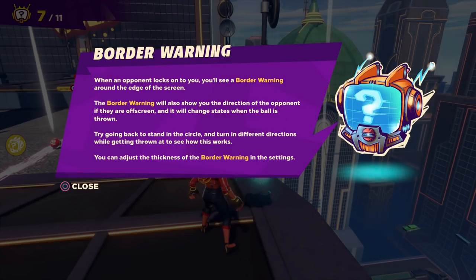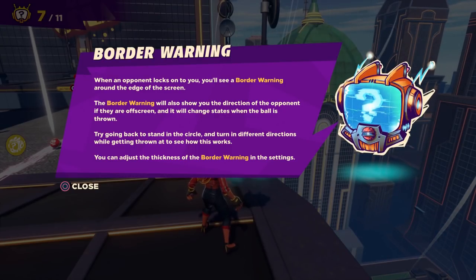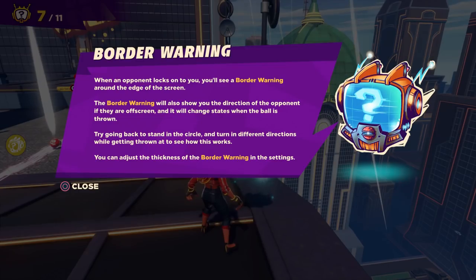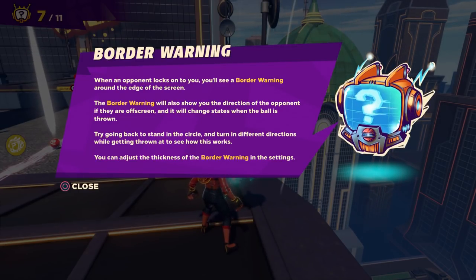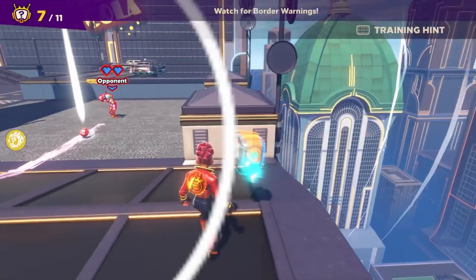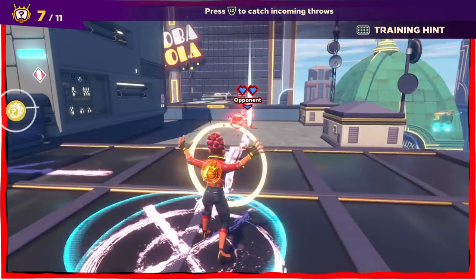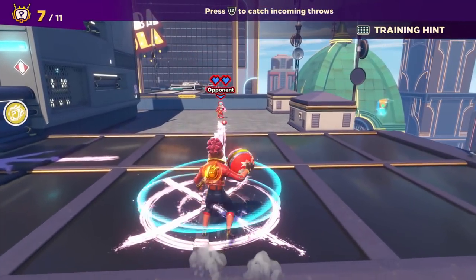Border warning: when an opponent locks onto you, you'll see a border warning around the edge of the screen. The border warning will also show you the direction of the opponent if they are off screen, and it will change states when the ball is thrown. If we're not looking, you can see the indicator over this way — that's actually pretty cool. Nice little touch.